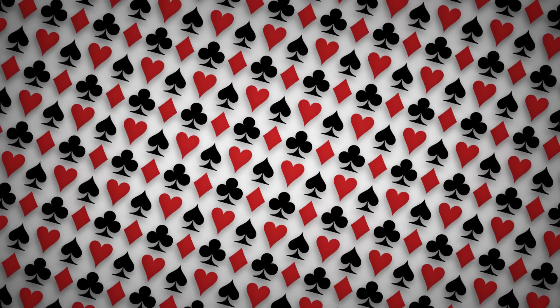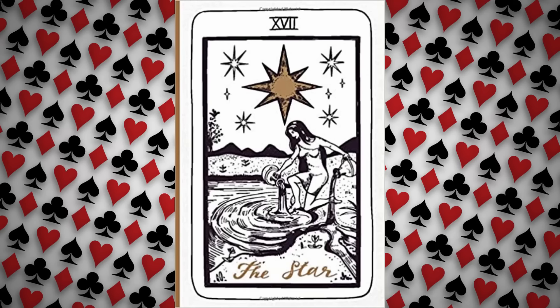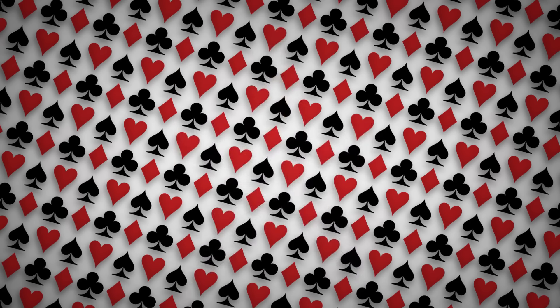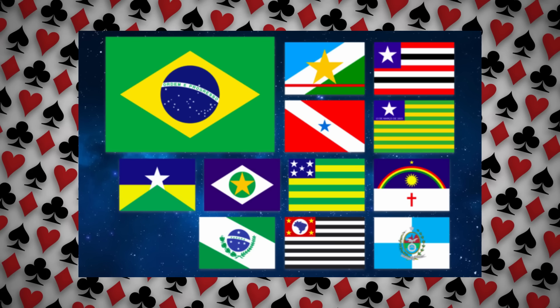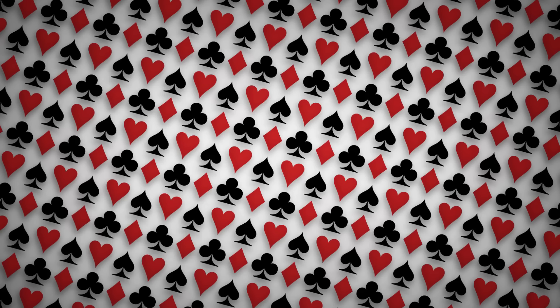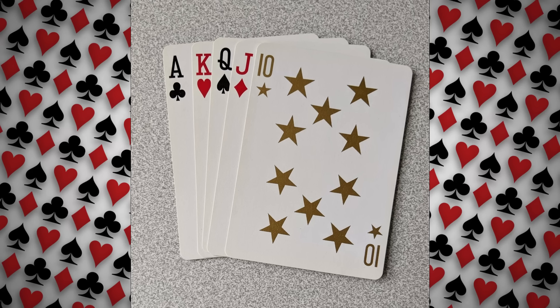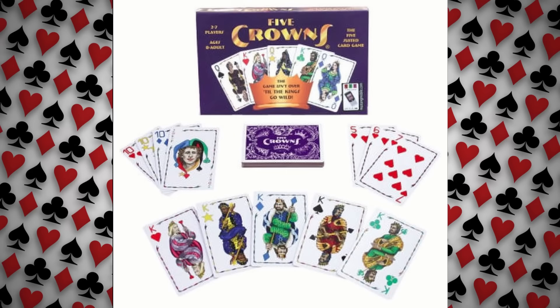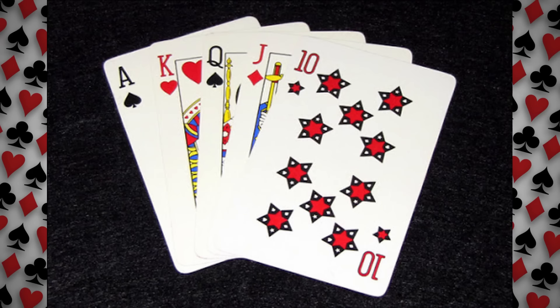By far, the most common fifth suit added to playing card decks is the star. And for good reason — radially symmetrical, filled with unique symbolism and importance to a variety of cultures, the star is a go-to for symbols in any sort of design medium. The star was found in gold as the fifth suit in five-star playing cards introduced for poker in 1991 by Five Star Games. Stars are also found in the Five Crowns 1996 deck as one of five colors, as well as in Fifth Dimension in 2008, and in recent years as both black and red under Star Deck playing cards.